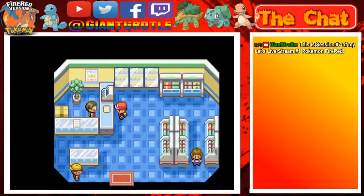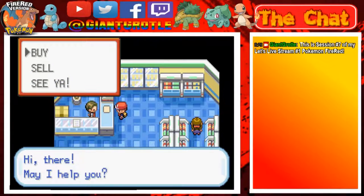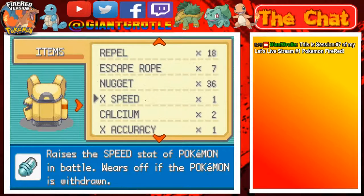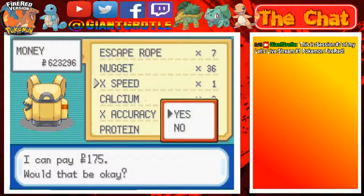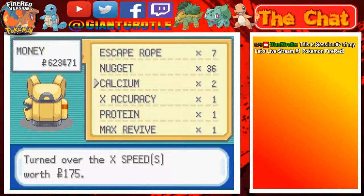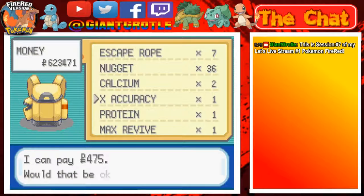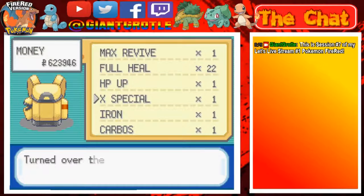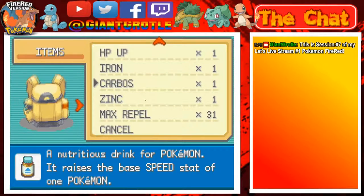The idea is that when the Miltank comes out, after you take down the Clefairy, it's ten times easier because you've already set up with your stats boosted. That Miltank is really hard. But I've never actually had to buy X-items for that event — I've just played my cards right. X Accuracy and X Special — and there we go.